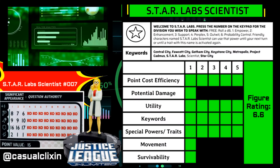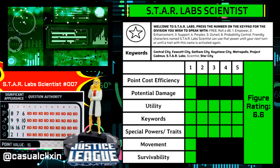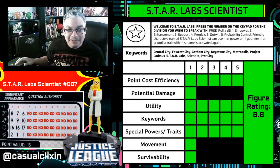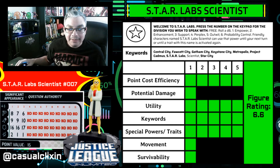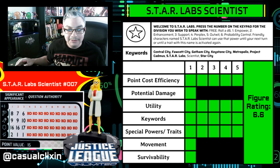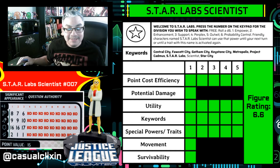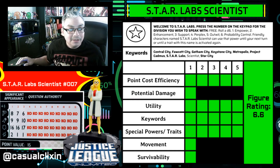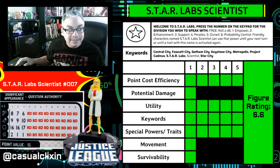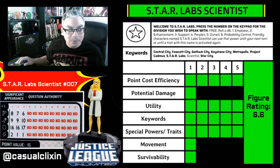Welcome to Casual Clixing's first ever figure ratings video. This video series will aim to bring you somewhat accurate ratings for each character and a thought process that goes behind the specific ratings that I give to those characters. This episode will feature the Star Lab Scientist number 007. She is a figure from the Justice League Unlimited set, 15 points, 4 range value.